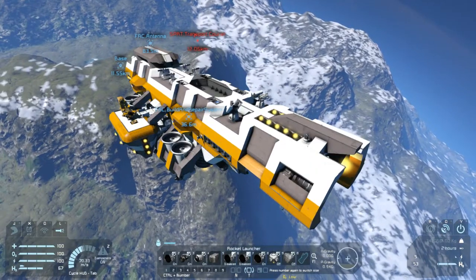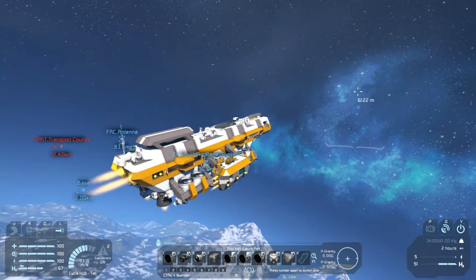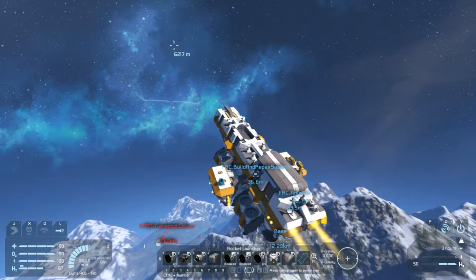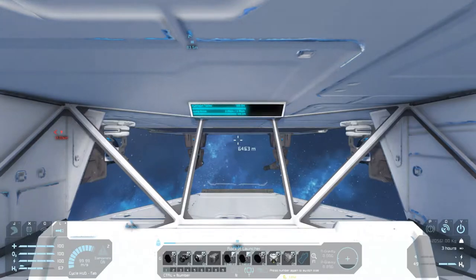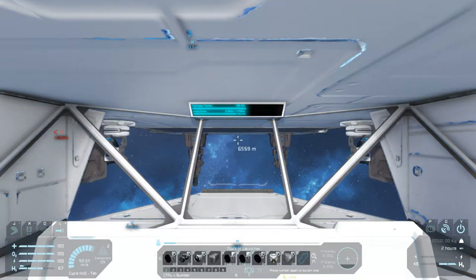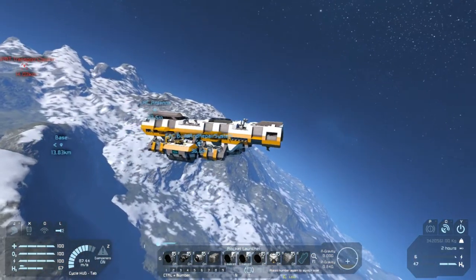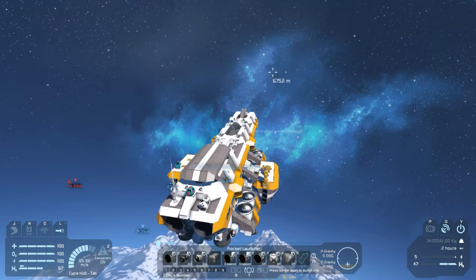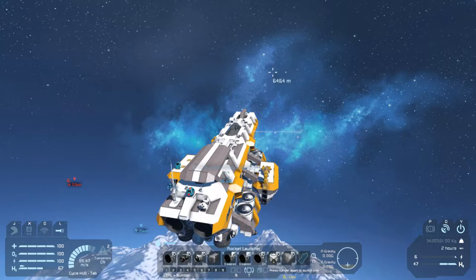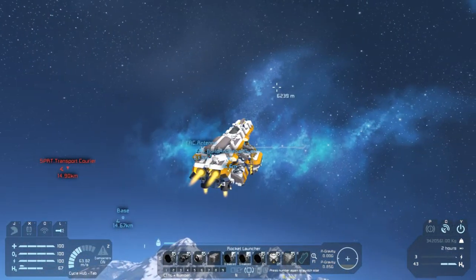I need to get rid of those atmospheric engines — I thought about it, but then I thought I'll just bring them with me even though they're useless in space. If I could just cut them loose, I would. Fifty percent fuel. New plan — we are going to power down the hydrogen thrusters entirely, because that will leave gyro control. Hydrogen is offline — we are cruising without fuel at forty-seven percent, and that will give us a chance to recharge a little bit too. We're dropping. Wow, that was way fast.